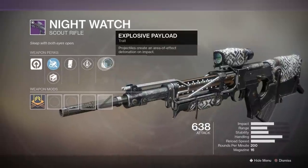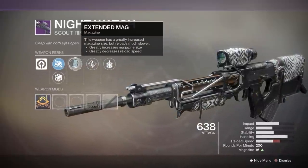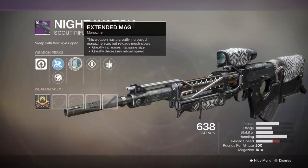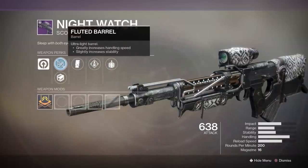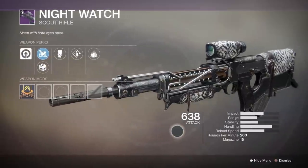The lightweight scout rifle known as Nightwatch appears to come from killing enemy players while invading, possibly even the Army of 1 medal as well. Its curated version rolls with Explosive Payload, a new perk called Overflow where picking up special or heavy ammo reloads the weapon beyond its normal capacity, and it also has Extended Mag and Corkscrew Rifling.